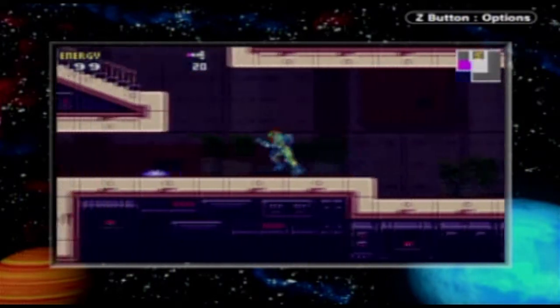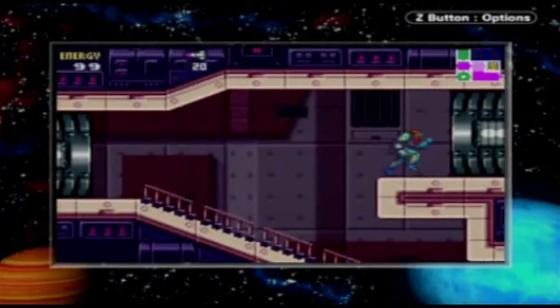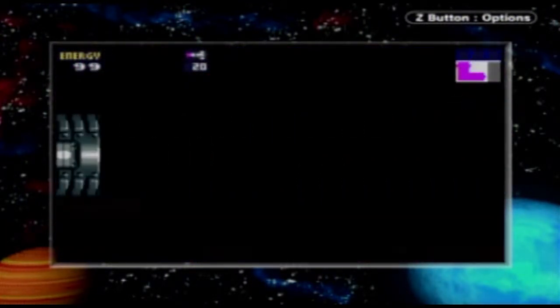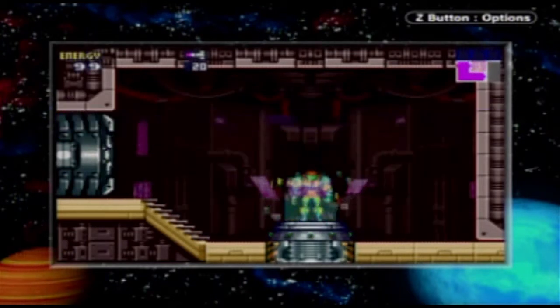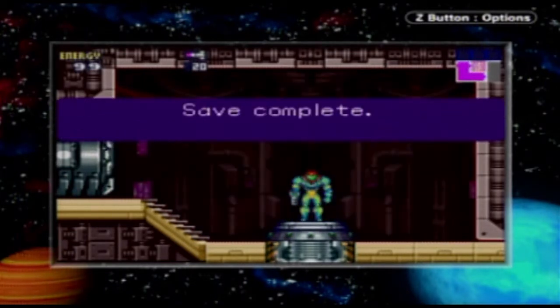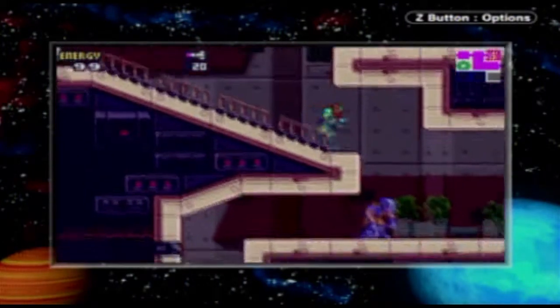Now we can get to the target area. I want to take it back to where that block-off area is. And over this way is a save station. If you feel the need to save, go on ahead. I'm going to go ahead and save it real quick.